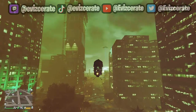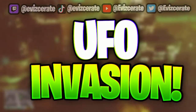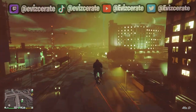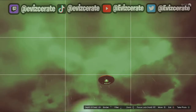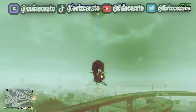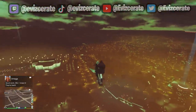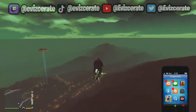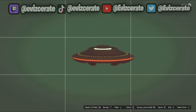Moving to the second part of this video, all of the UFOs are located around the city, and if you haven't already, you can take pictures of each of them and get $15,000 for doing that. I'm going around on my Oppressor Mk2 — just make sure you don't get too close to the UFOs, because if you do your engine will cut out, which is really annoying. I went around the map taking photographs of every single UFO I could see.